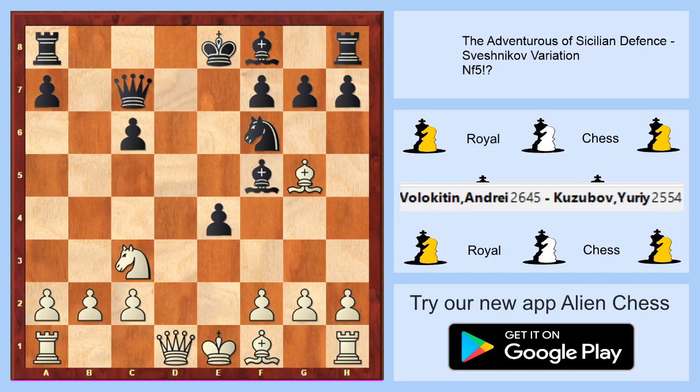Maybe black should go to c7 but this is really a mistake because we will take on f6 and go to the beautiful square on d4. This is a big advantage for white — centralization of the queen, no weaknesses. If black is going to e5 and wishes to exchange pieces, it's too late.